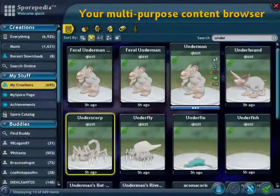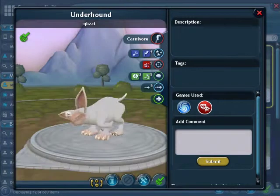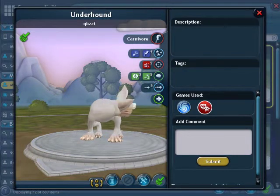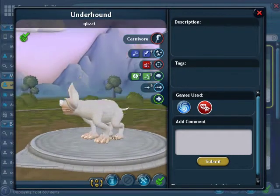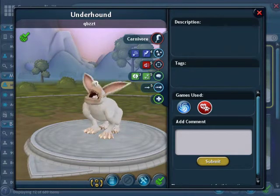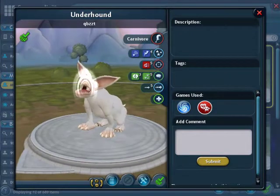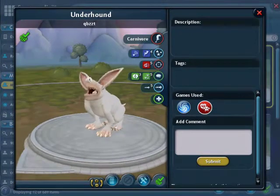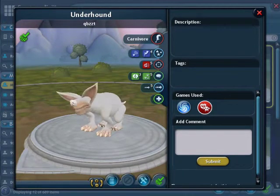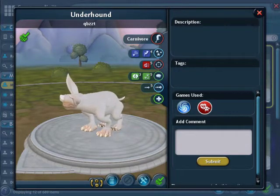Let's go to the underhound. It has been domesticated by the undermen. As you can tell, years of living underground have de-evolved its eyes — it doesn't have eyes anymore, as you can see. It has extra sensitive hearing and smelling. Think Gollum from Lord of the Rings, basically like that but in dog form. No ring though.